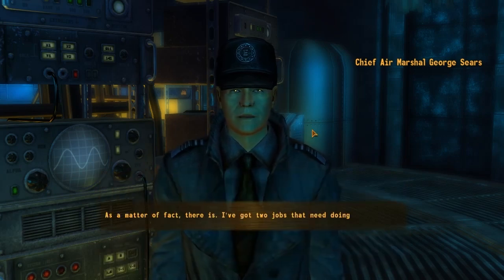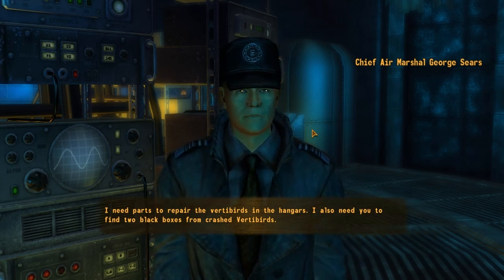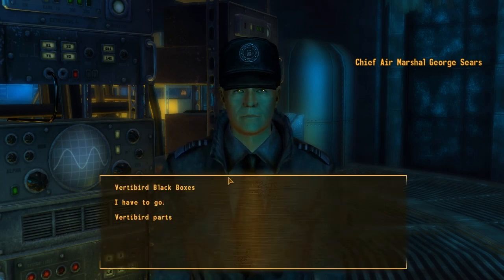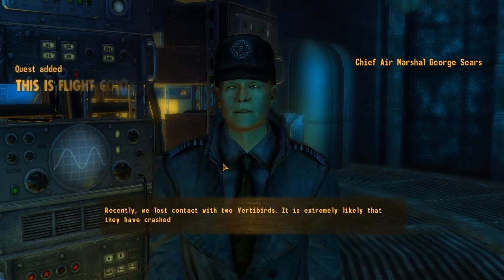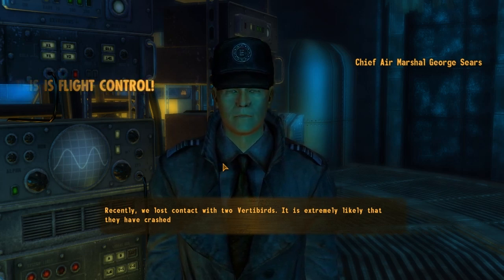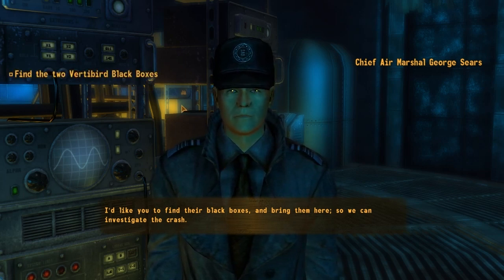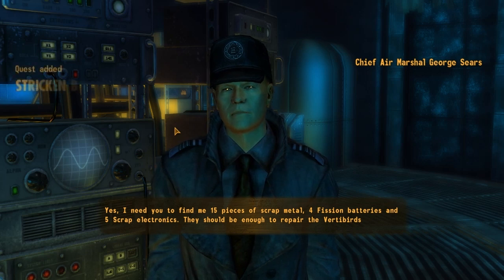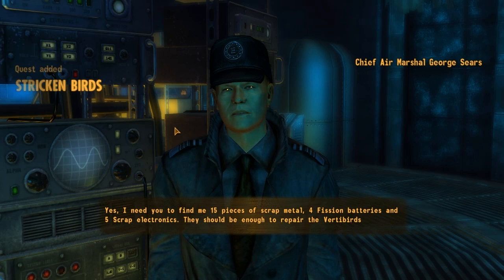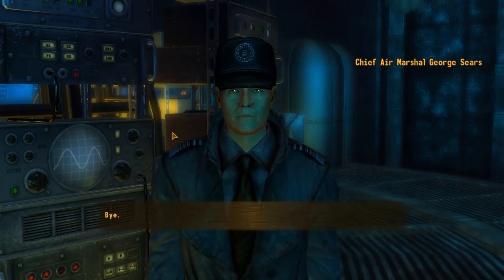Professor Vampirize — as a matter of fact, there is. I've got two jobs that need doing. Thank baby Jesus. I need parts to repair the vertibirds in the hangers. I also need you to find two black boxes from crashed vertibirds. Let's do black boxes. Recently we have lost contact with two vertibirds — it is extremely likely that they have crashed. I'd like you to find their black boxes and bring them here so we can investigate the crash. I also need you to find me fifteen pieces of scrap metal, four fission batteries, and five scrap electronics — that should be enough to repair the vertibirds.